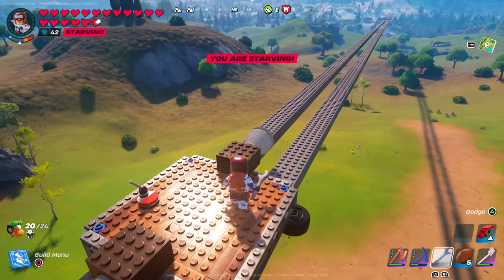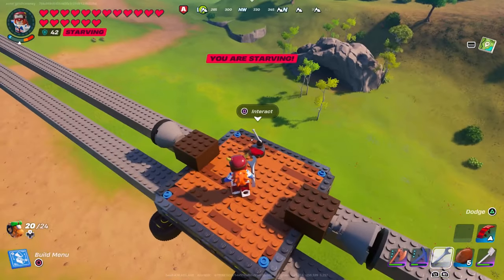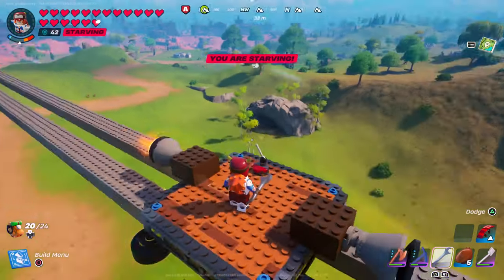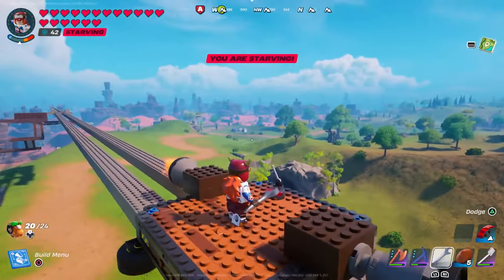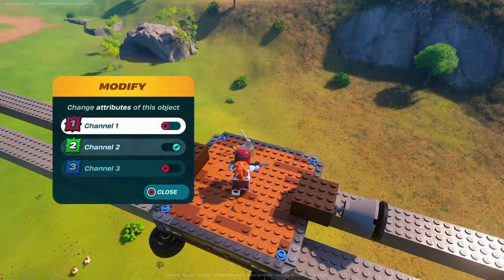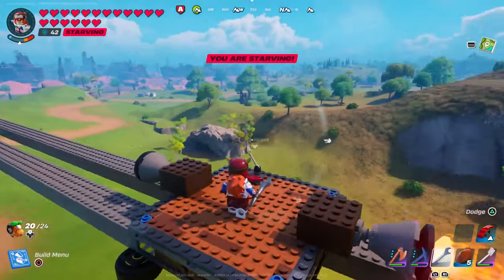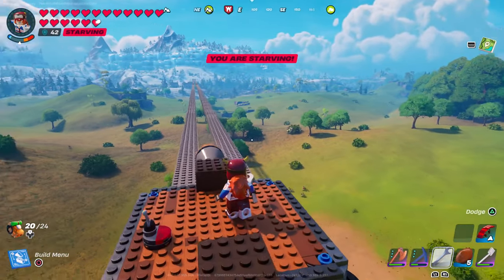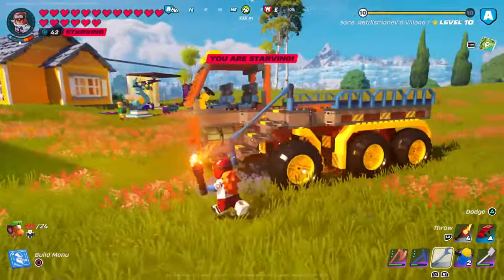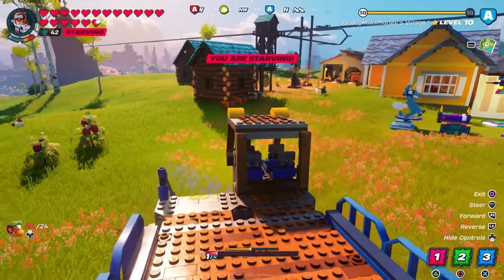To activate a specific thruster, select the channel on your switch while looking at it with your wrench out. For example, turning on channel two activates that thruster. If you want to go in reverse, pull your wrench out, look at the switch, change to channel one, and that makes the other thruster fire, sending you in the opposite direction. You can do the same thing with other builds like elevators, airships, and planes. You can also use the wrench to change the direction of the tires on your vehicle.